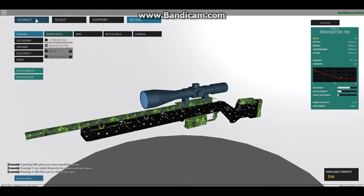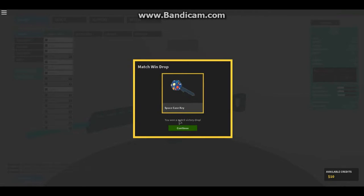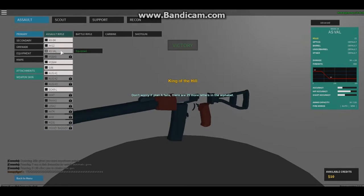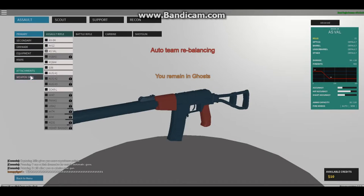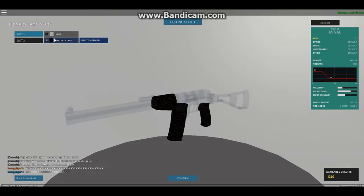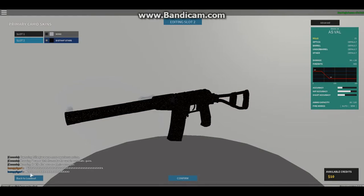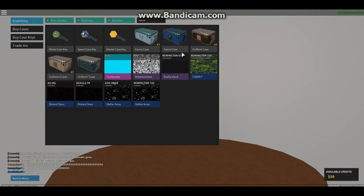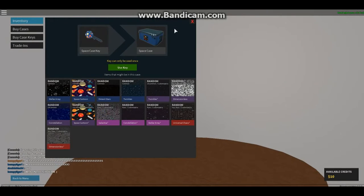Let's go check out the AS VAL - whoa, that caught me off guard! I don't know why that scared me. We got another space key - I think I got another space case too. We got Distance Stars, oh man. I think we just got another pack. Let's open this and then end the video - let's see what we get.